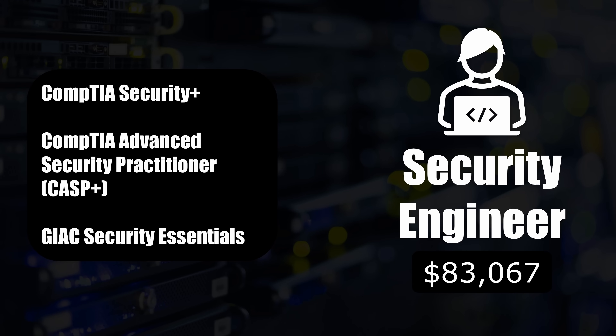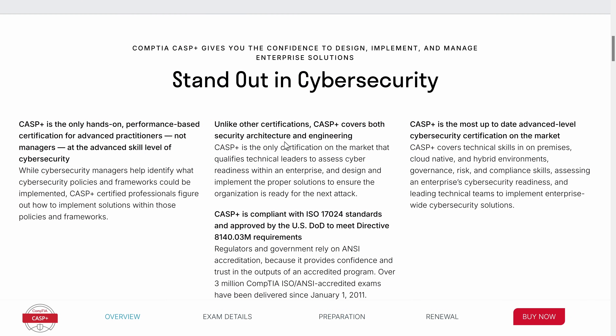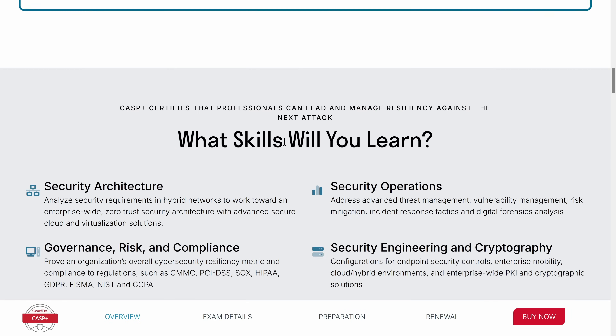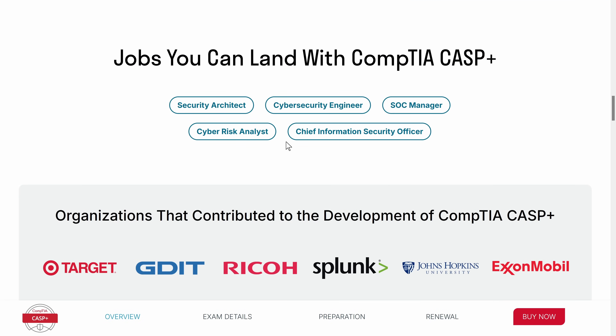The second certification is CompTIA Advanced Security Practitioner (CASP+). This is like the big boss certification from CompTIA. If you want to go beyond the basics, have been in cybersecurity for a while, and want to focus more on the advanced, hands-on side of things, CASP+ is your thing. It's not management-focused, unlike CISSP, which we'll go through in a moment. It's designed for people who want to go deep into technical work, covering topics like enterprise security and handling complex IT environments. If you like solving complex security problems, this is a great cert to pursue.